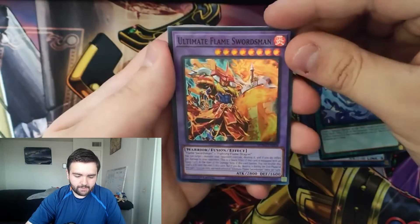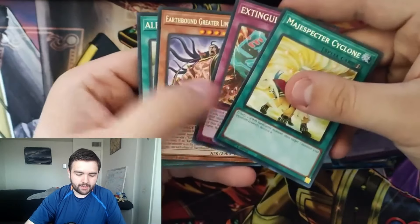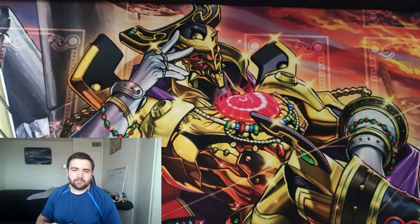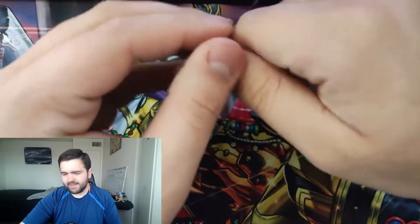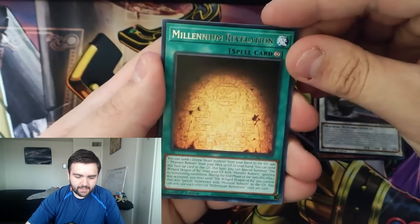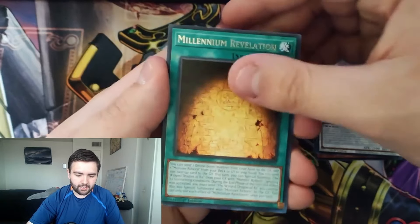We got Altergeist Protocol, Emergency, and Phoenix Gear Blade as our super rare. Next pack: the Altergeist Link 3, Desynchro, and Ultimate Flame Swordsman as our super rare. The super is always in the third slot, which is interesting.